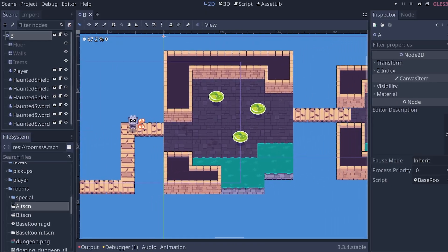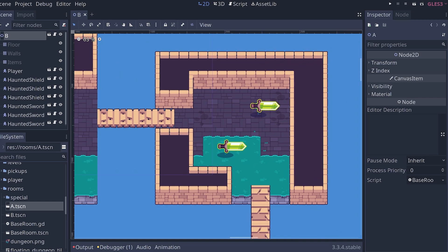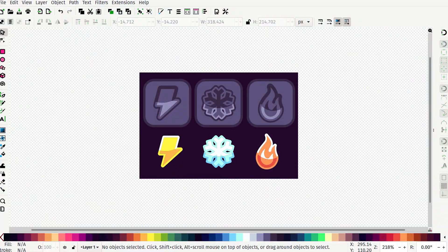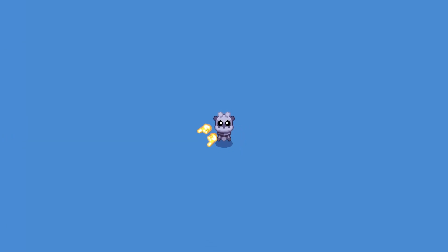A twin stick shooter like Enter the Gungeon, but with spells. In Path of Sorcerers, you navigate through arenas, each its own tiny island with possessed weapons as foes. In the dungeon, you will find elemental crystals that unlock different spells. Right now we have three: fire, lightning, and ice punches for close combat. Each element has a unique hand pose and color to distinguish them.